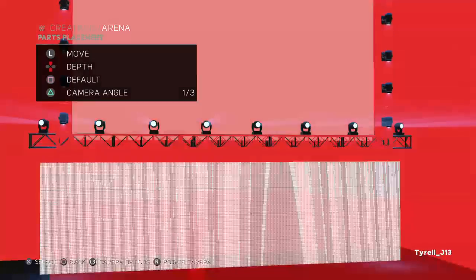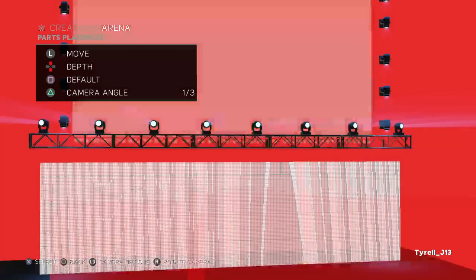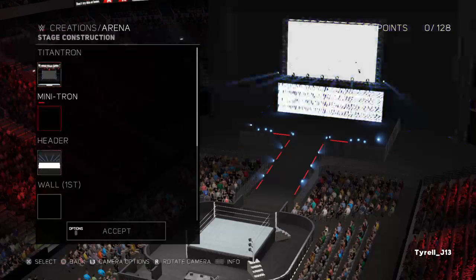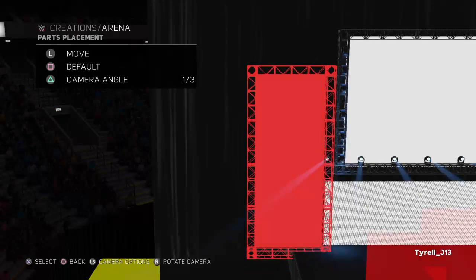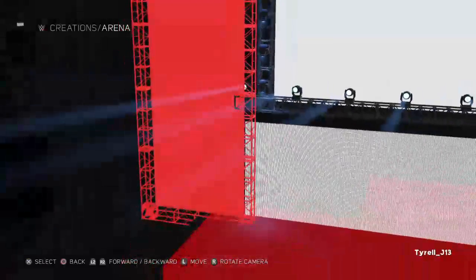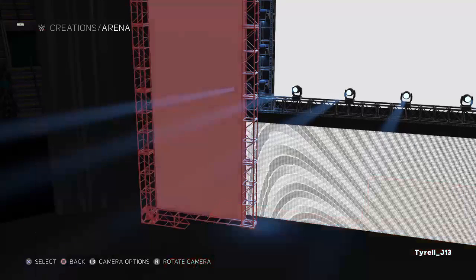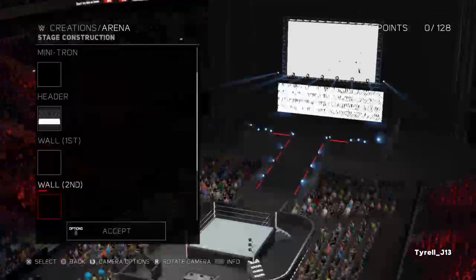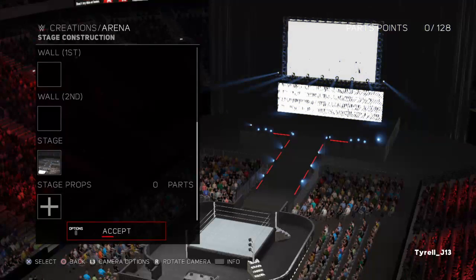You can either have the light showing or have it turned off — either way you decide. Next, go to the walls, select this piece, and make sure you get it lined up with the TitanTron still frame as much as you can. Pull it out a little bit so you won't be able to see the still frame object. Then we'll need to do the Minitron first before handling the walls.